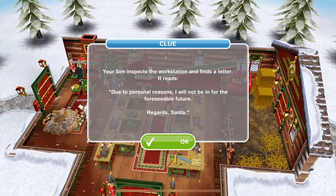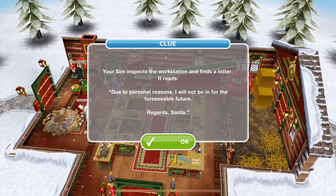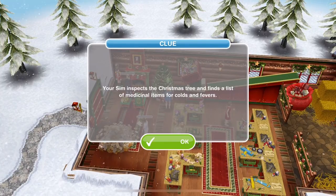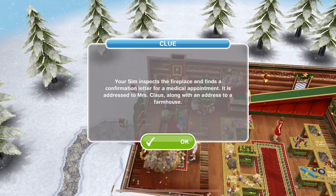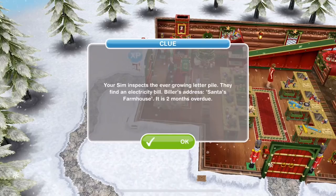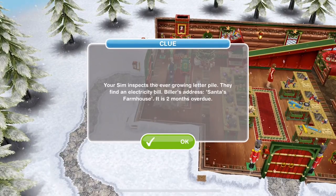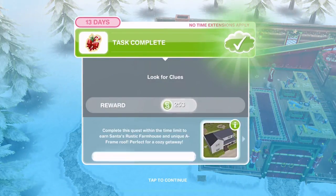Your Sim inspects the workstation and finds a letter reading: 'Due to personal reasons I will not be in for the foreseeable future. Regards, Santa.' At the tree, they find a list of medicinal items for colds and fevers. At the fireplace, a confirmation letter for a medical appointment addressed to Mrs Claus along with an address to a farmhouse. In the ever-growing letter pile, they find an electricity bill — biller's address: Santa's farmhouse. It is two months overdue.